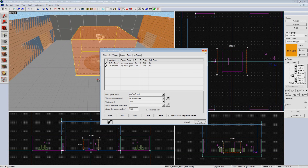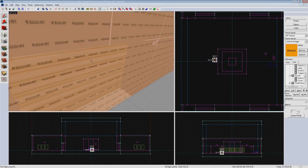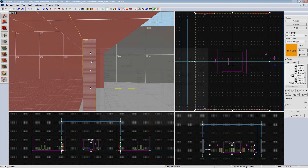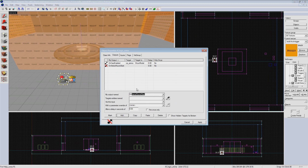Now go back to our tf_logic_arena and go to the outputs tab. Create an output to enable our control point entity to show up when the point is active. Add a new output, make it OnCapEnabled, targeting our team control point entity cp_arena, with the input ShowModel. Next we're going to make all of our doors open at once when the round starts. Rename them all to 'door', then make a new output on tf_logic_arena set to OnArenaRoundStart targeting door, with the input Open. This should be the last of our Arena logic.